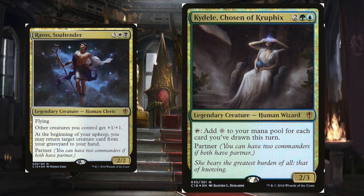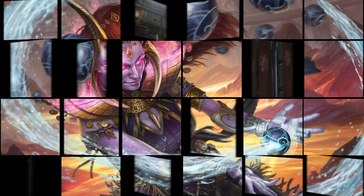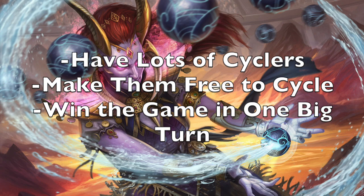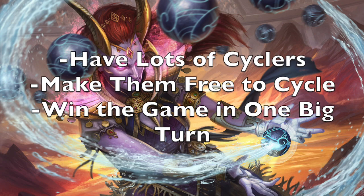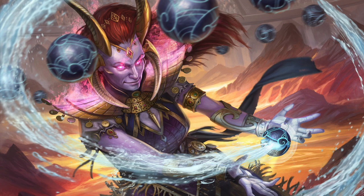Kydele is the better of our two commanders — she taps to add one colorless mana for each card we've drawn this turn. As we cycle lots of cards, we're going to tap for lots of colorless mana, which we can use to cycle even more cards. Our strategy for this deck is to load it with cards that cycle for two generic mana, get to cycling our cards for free, and use one of our payoff cards to win the game.